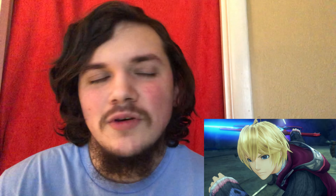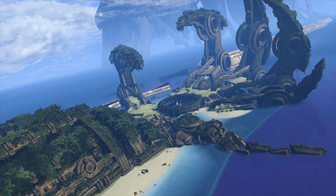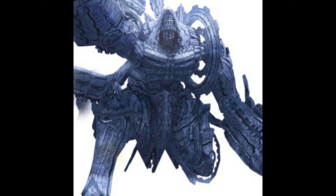Egil's reconstruction of the Mechonis' left arm. If you played the game, you'd know that the Bionis chopped off the Mechonis' left arm, which became the Fallen Arm. But if you look at the Mechonis, you can still see it has two arms. It's explained later by an NPC that Egil had the left arm reconstructed — that's why it's there.